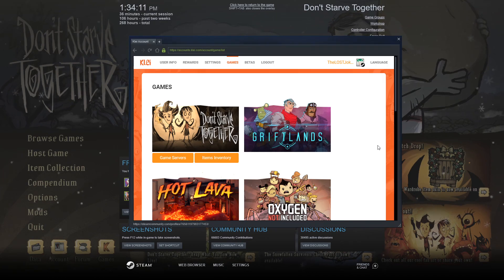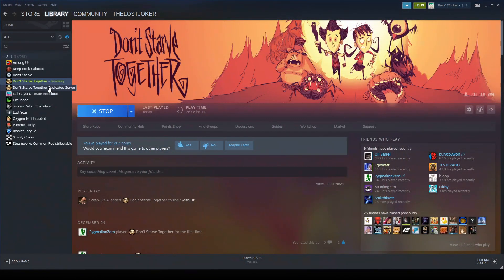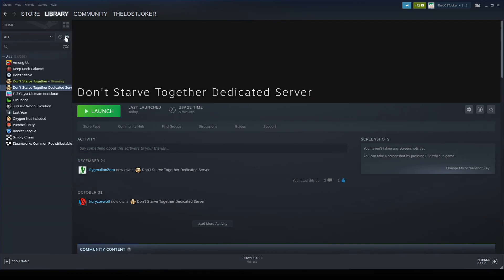Now there are two step ones — that was step one and this is the other step one. Download and install the Don't Starve Together dedicated server. On Steam, search for Don't Starve Together Dedicated Server. You have to make sure you have selected Tools and have everything available to see, and it'll be right under Don't Starve Together. Just install that and you're good.